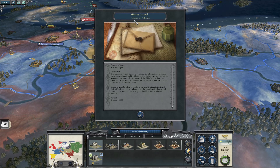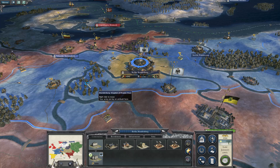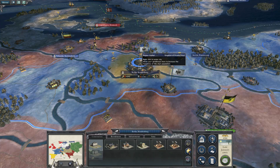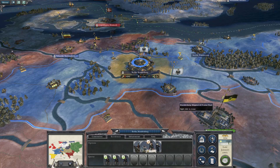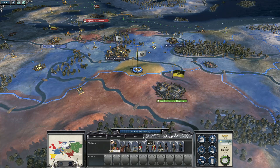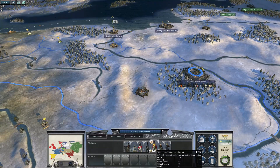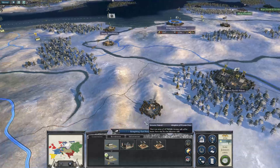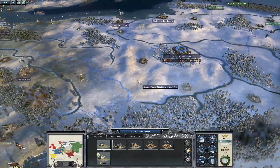Next turn: we have a mission to ally with Russia, but we're not going to do that because we plan on going to war with them later — we don't want the diplomatic hit. We're going to spend money upgrading our single university, which will reduce lower order happiness due to clamour for reform. We'll upgrade our barracks, recruit a couple units of line infantry, and build a logging camp to help reduce construction costs later on. We'll also construct a tax office in Breslau.